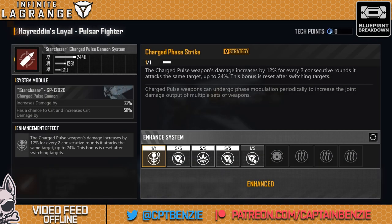Now let's look at the enhancements, because there are some pretty dopey ones on here. First of all, the charged phase strike. Charged pulse weapons damage increases by 12% for every two consecutive rounds that attacks the same target, up to 24% — this bonus is reset after switching targets. Charged pulse weapons can also undergo phase modulation periodically to increase the joint damage output of multiple sets of weapons. Basically, as long as this thing keeps shooting at the same target, that already considerable DPM goes up by 24%.